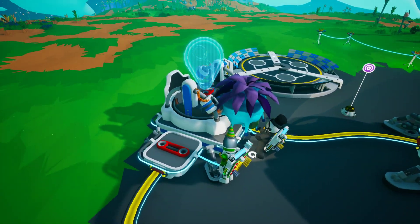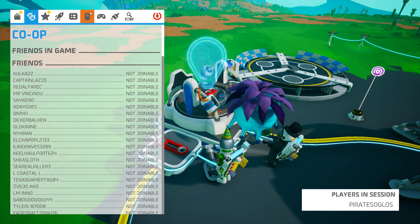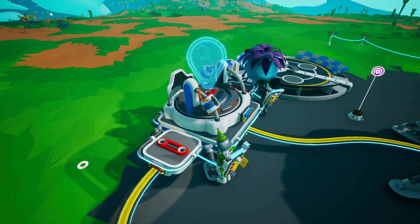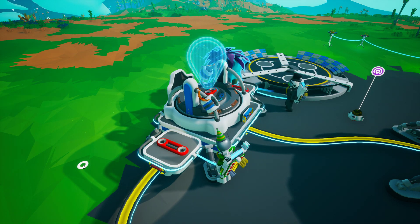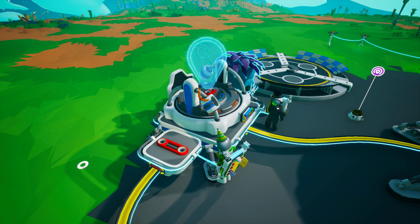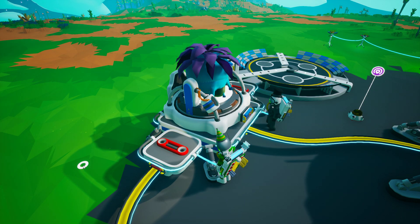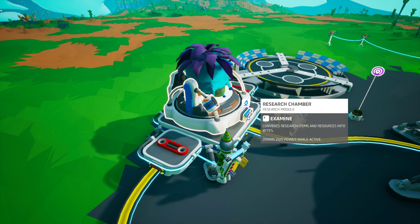How do we place it down? Hover over it — when it connects, when it snaps into the middle, then let go. There you go! Now go onto that little tab — examine the research chamber thing.